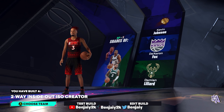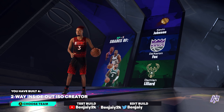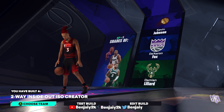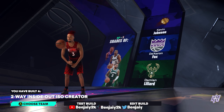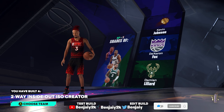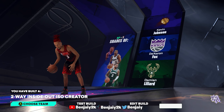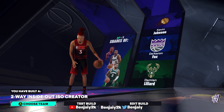You get a 2A Inside Out ISO Creator. Y'all just got to take my word for it — the build is insane. Even at like an 80-something overall I was still hitting shots. My badges aren't even maxed yet and I still go crazy. If y'all made this build and you like it, let me know in the comments. Make sure you smash that sub button on the road to 6K, turn on notifications so you don't miss an upload. Benjay's dropping bangers. That's all for today — stay tuned for the next video. Peace.